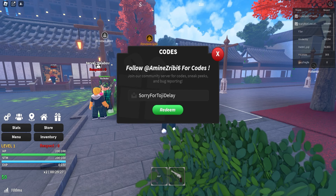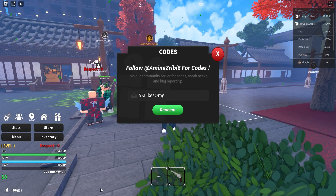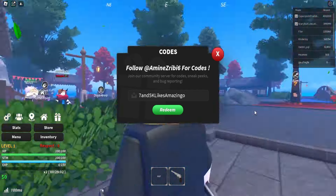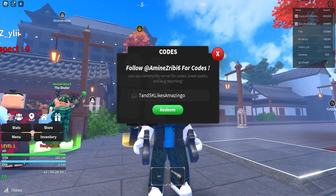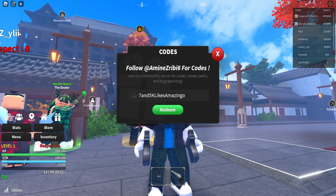Next up we got '5k likes omg' — make sure to redeem this code as well and it will give you 5 clan spins for free. Our next code is '75k likes amazing' — redeem this and it will give you 5 race spins for free. That is actually insane — 5 race spins for free.